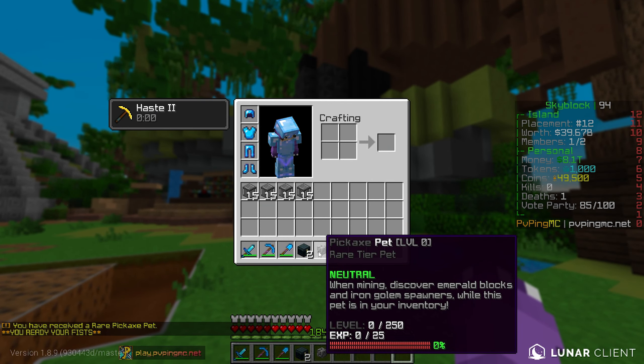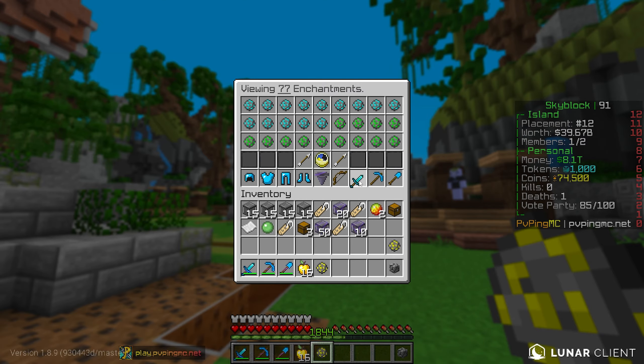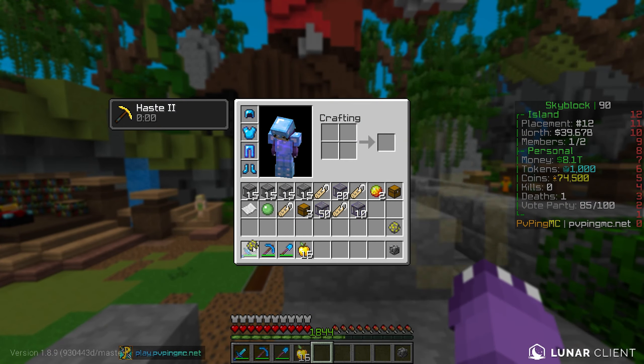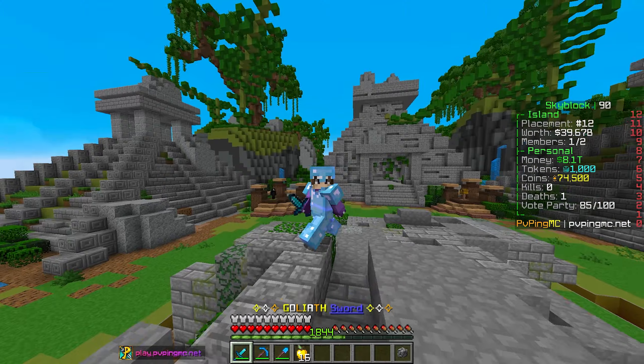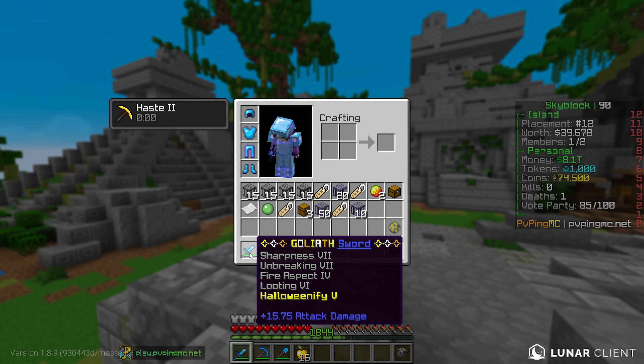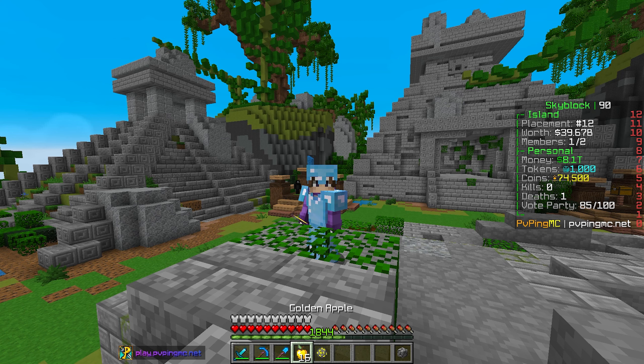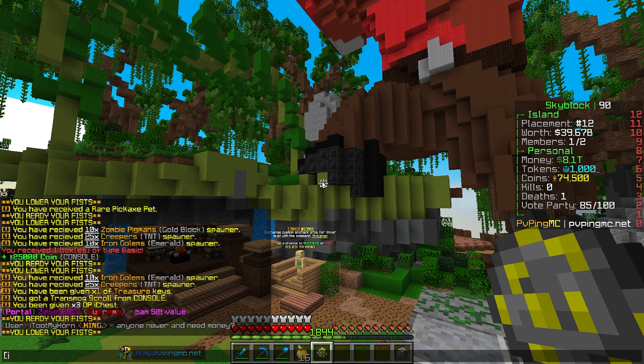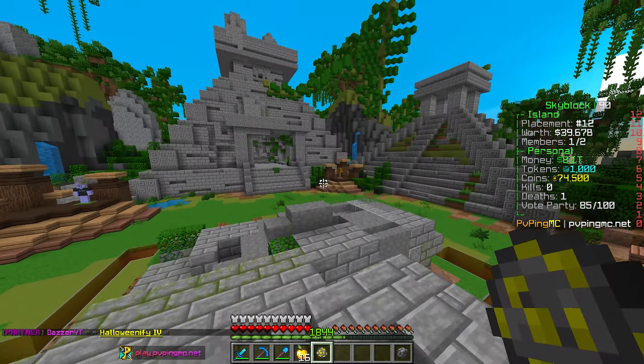These Halloweenify pouches make me super happy. If you're familiar with the Halloweenify enchant — looking at it in the enchants menu — what it does is replace your opponent's helmet with a pumpkin for a short time. So while you're PvPing, normally your opponent has full armor bars, but if Halloweenify procs it'll literally remove their helmet, which is really OP and useful. Let's open the first one — we got Halloweenify four, which is 100% success rate. The max is Halloweenify five.